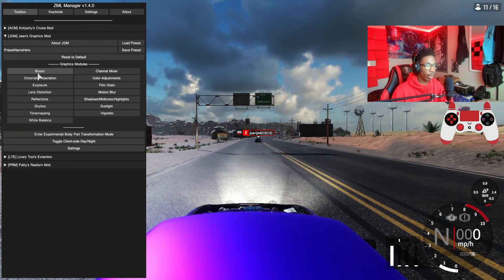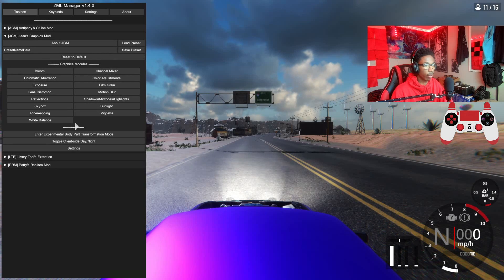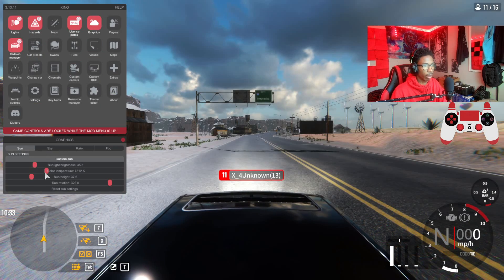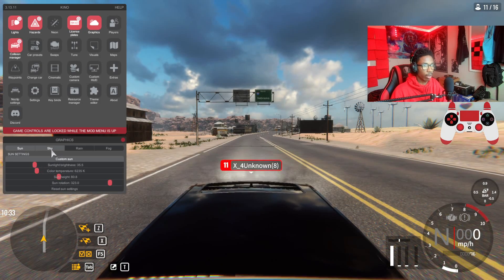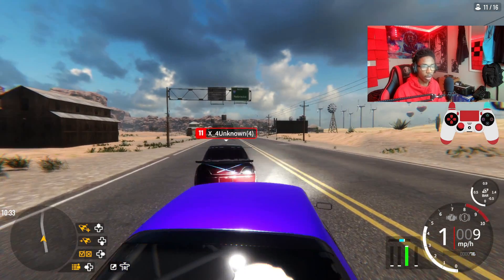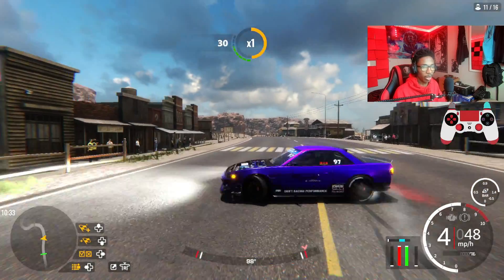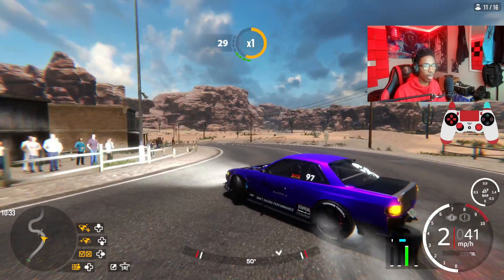We are on Red Rock. I'm just going to do a couple of graphic setting adjustments really quick before we start drifting — change the color temperature a little bit warmer, change the sun a little bit, make the clouds move, and we are good to go. The 2JZ Wellington S20 ultimate drift setup is absolutely a beast — look at this!